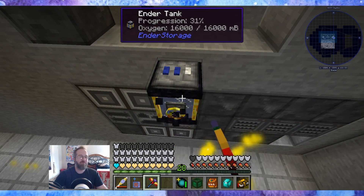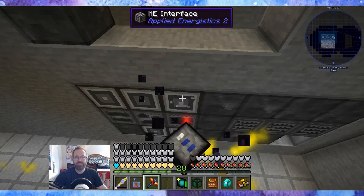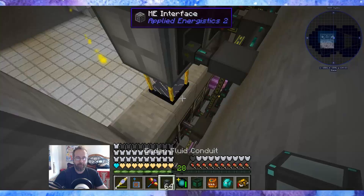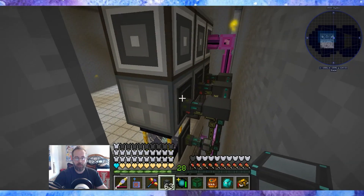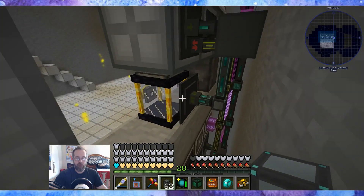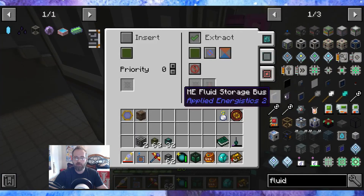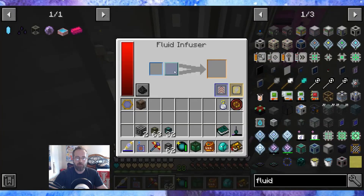I let go right before — there we go. And we'll put you right here, and we'll do fluid here and here. And we'll do extract, always active, and insert. And now you should have oxygen, and enough of it.